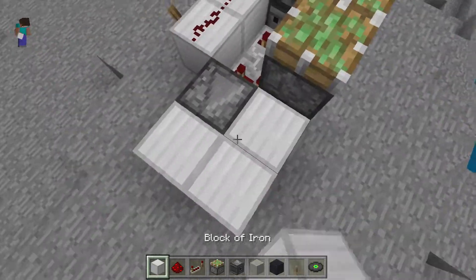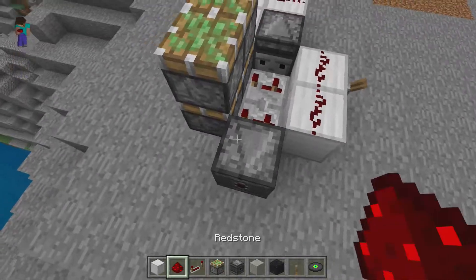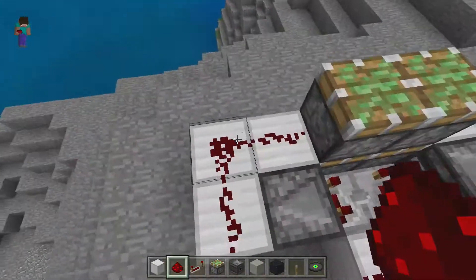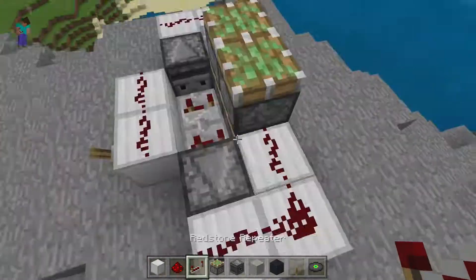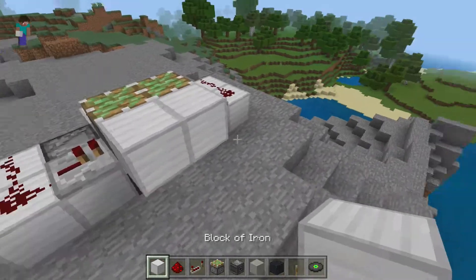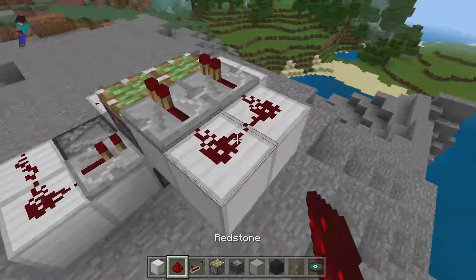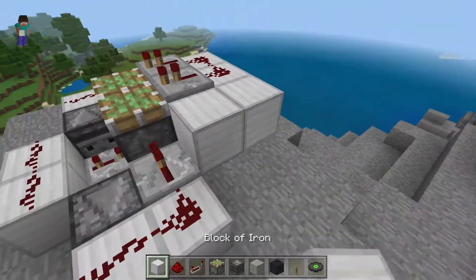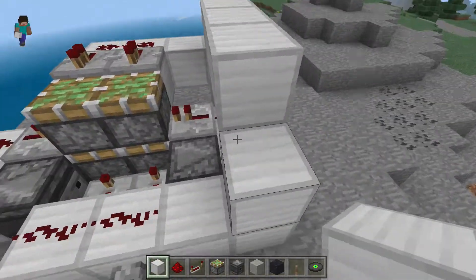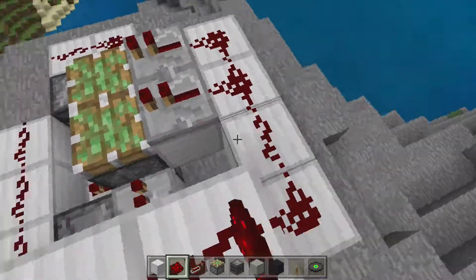Then you want to place observers facing at them, so that the face is facing into the repeater. And then you want to go and do the same thing on the other side. Then you want to place blocks around the observer running into the piston. Just run into there. Now for the last part, you have to place a two-by-two block of pistons. And then you run redstone all the way over to there. There we go, and you're done.